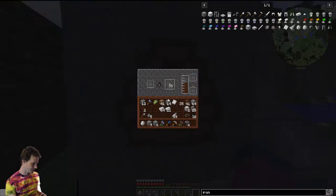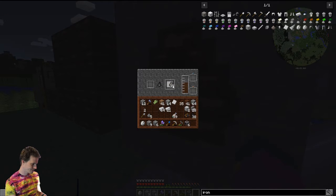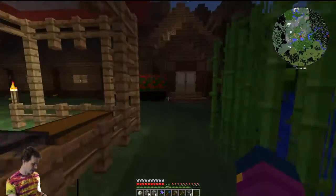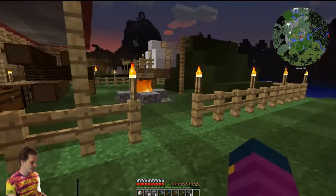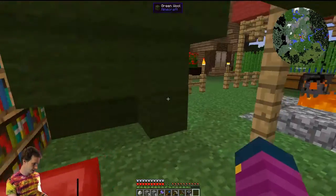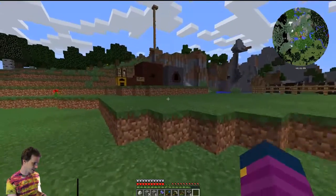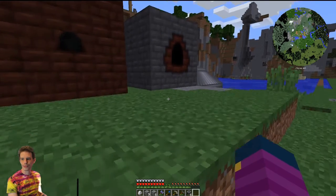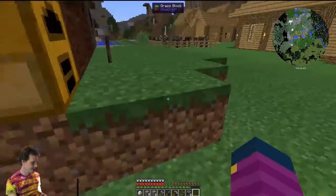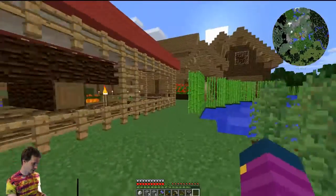I'll give that a shot while I go over the engineer's toolbox — that's the next thing we'll cover. I hope this video doesn't run too long. For the toolbox, we need three aluminum plates, one industrial crate, and two rose dyes. I don't think I brought my dyes out here — I should have spent more time triple-checking my preparation. I'm going to run back out real quick to get some poppies for the dye.